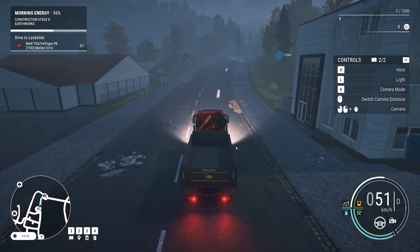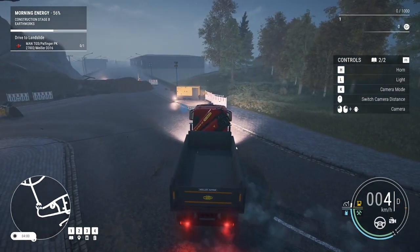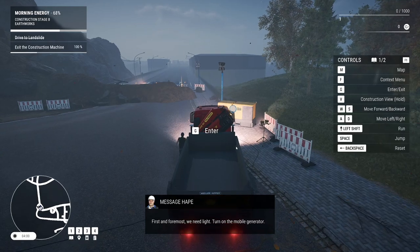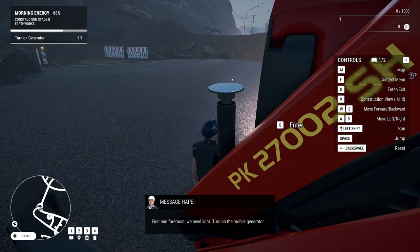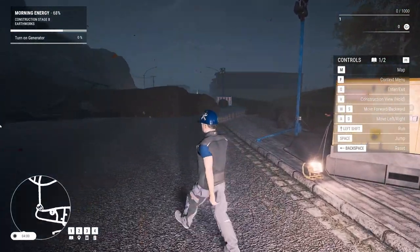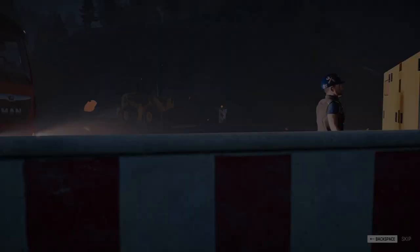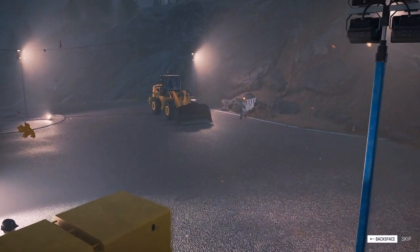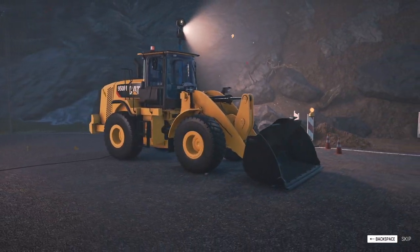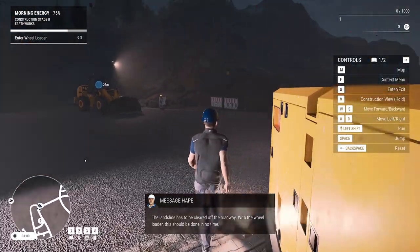Let's get cracking up this hill to clear the landslide. The character's run animation is amusing. We arrive at the site and turn on the generator — pressing G fires it up and it powers the lights. It's quite an advancement over the last game. The objective reads: 'The landslide has to be cleared off the roadway with the wheel loader — this should be done in no time.'